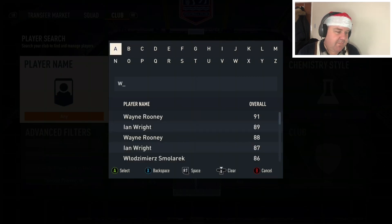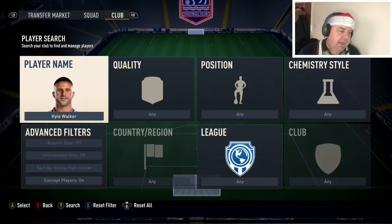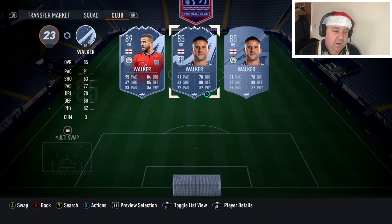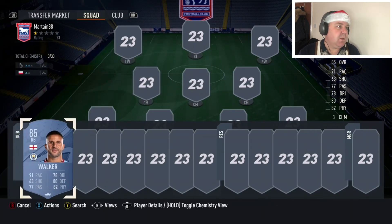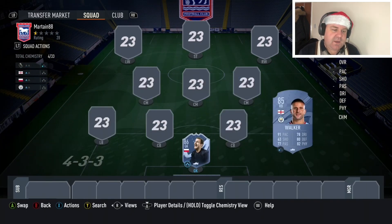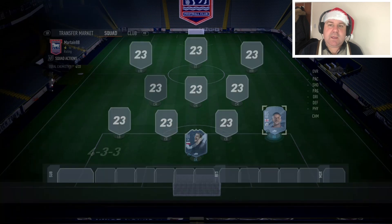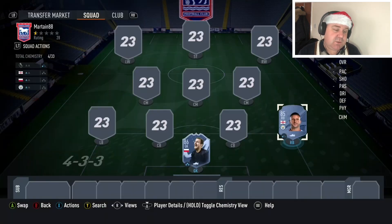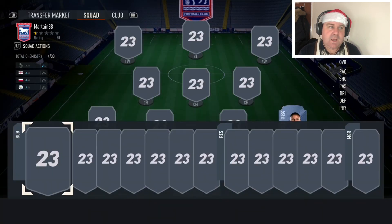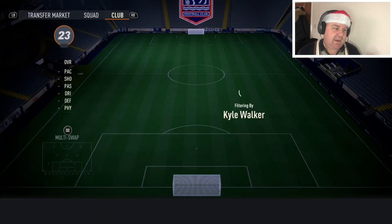In at right back is Manchester City and England fullback Kyle Walker. When the game first came out, this guy was an absolute fortune. But now he's in at 12,000 coins. You probably understand why we want him in the team — he's very fast, he's got good defending, decent physicals, and okay dribbling and passing. He's going to do a decent job for us at right back.